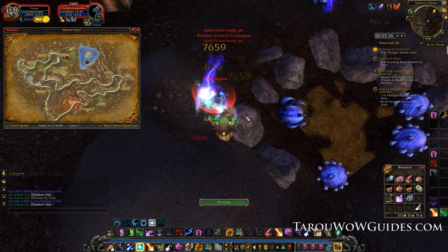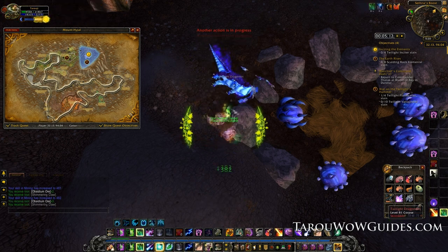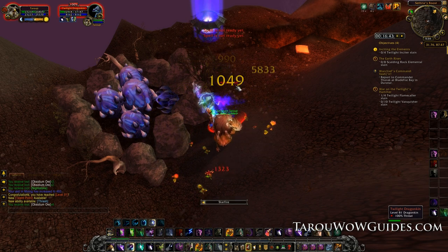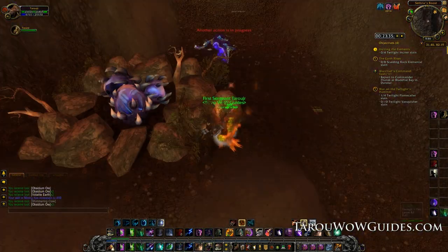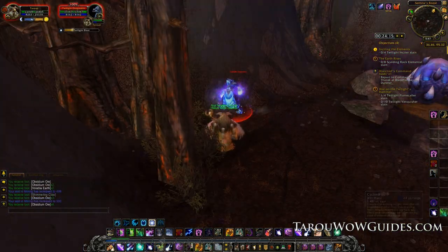If you stay in Mount Hyjal the last few points will take a couple nodes but not a big deal and it goes quick. My character is undergeared — you can see that reflected in the time it takes to kill a dragonkin. At least I hit level 81, and mining contributed to about half the level. My experience per node has gone up to 5,732. At around lap 3 or 4 you should hit 500, so now it's time to go to Uldum.